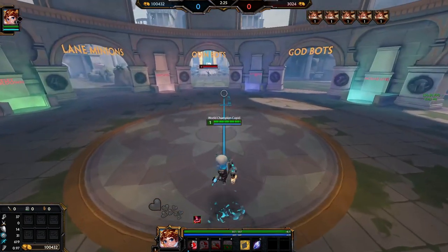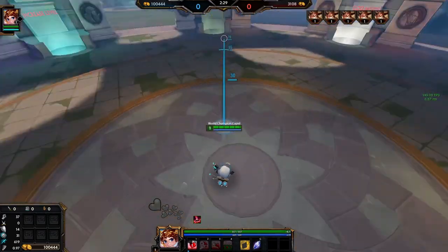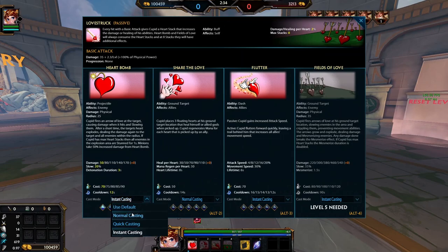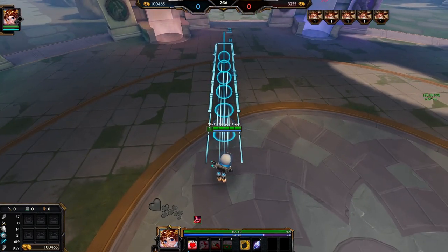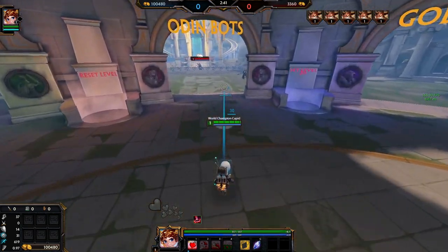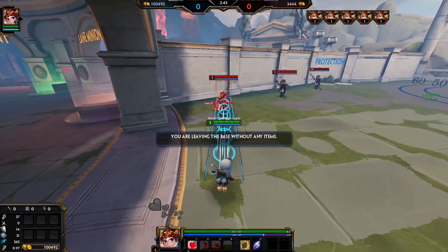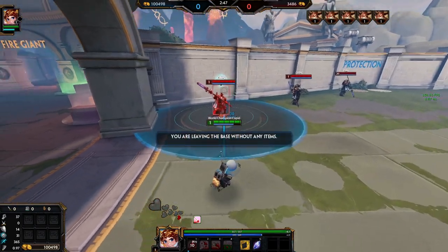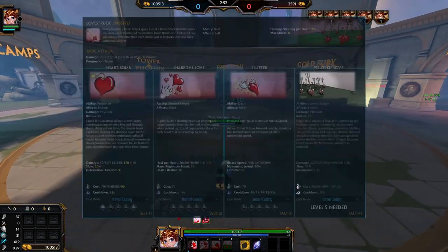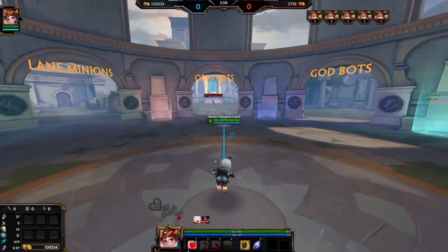Going over his first ability, Heart Bomb - it's his primary ability, what he uses to poke, clear, and pretty much do everything. It's the center of his kit. It is just a straight line ability; here's the distance, it's 55 units like most abilities. It travels out and attaches to an enemy, sort of exactly like a Discordia ult. It has an initial hit plus an explosion afterwards, so it does two sources of damage: an initial hit plus a detonation.